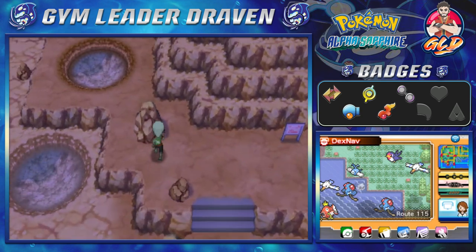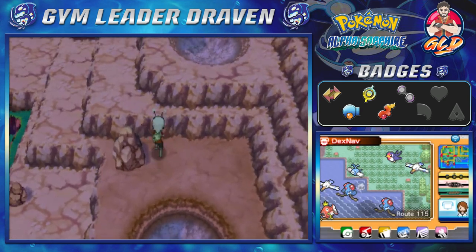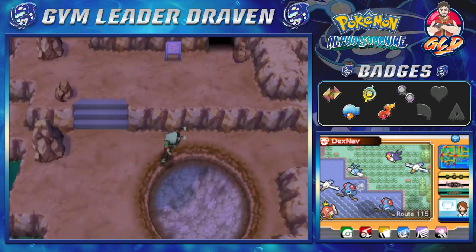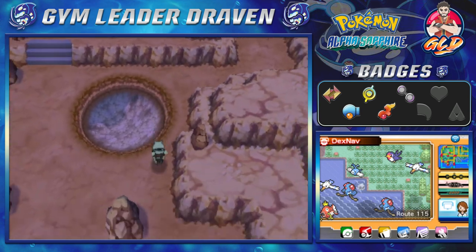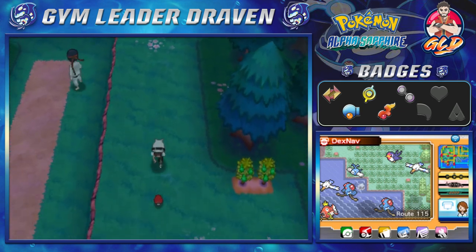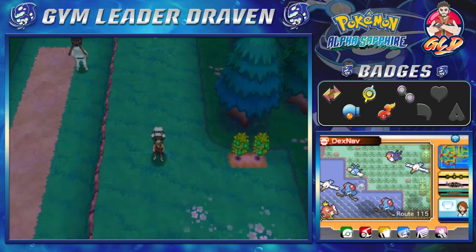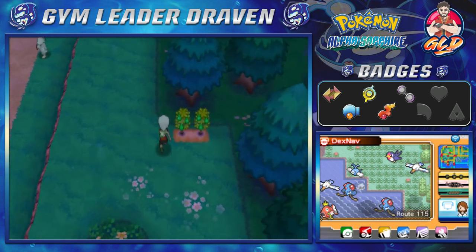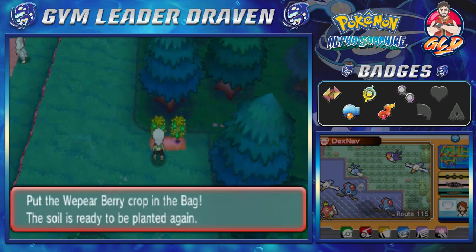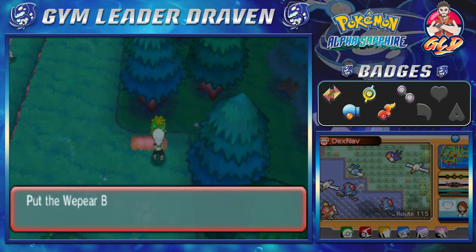We are out in a breath of fresh air. There might be an item right here, and we will be exploring this whole section of Route 115 because there are extra things you can actually find here — like a hidden secret base area, some trainers, and you can even find berries. Here we found ourselves a Great Ball. Let's go ahead and grab two Wepear Berries, and look at this — we got ourselves more Wepear Berries.